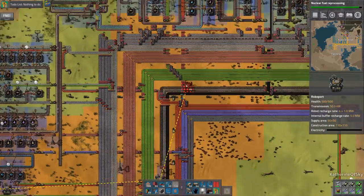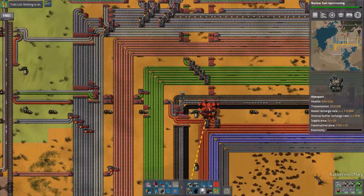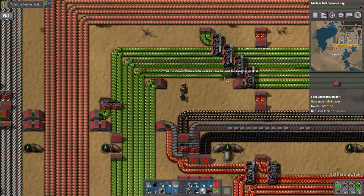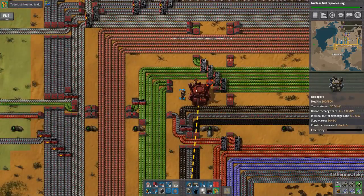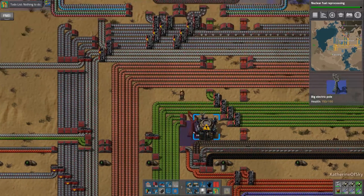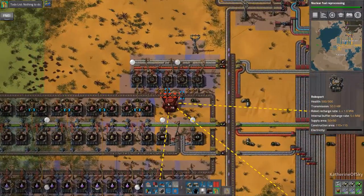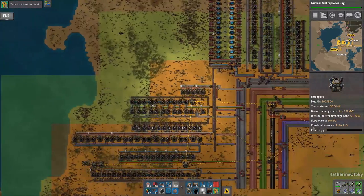Keep on just basically plastering the base with these roboports. It's kind of important that we put them down so that wherever we're walking — which mostly we tend to walk on the bus — we will always be supplied by the roboports. Something I always like to have is full coverage of the roboports — it makes it just easier to walk around and still get supplies.